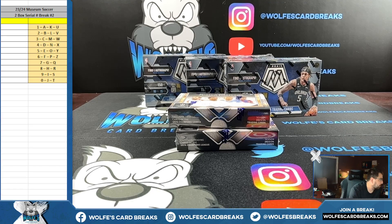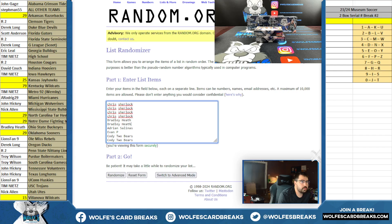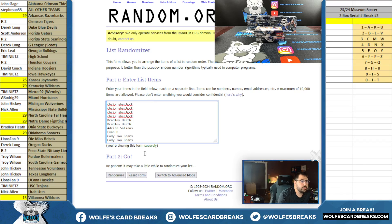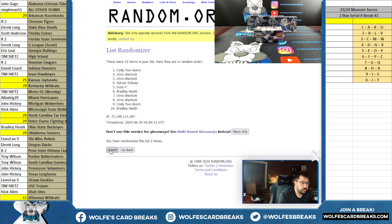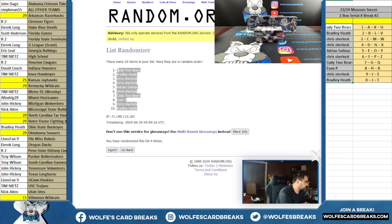Here we go — 23/24 Museum Soccer, two box cereal break number two. Cereal numbers on four: one in three, four times. Cody down to Bradley on four. Here are your cereal numbers for Museum Soccer number two.